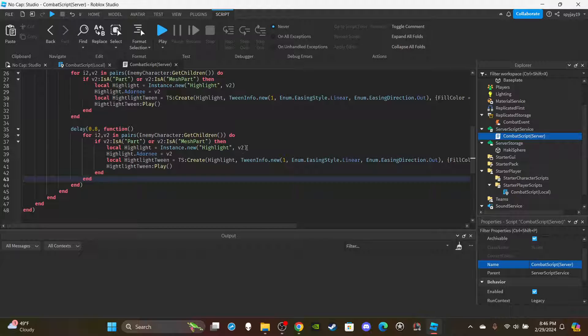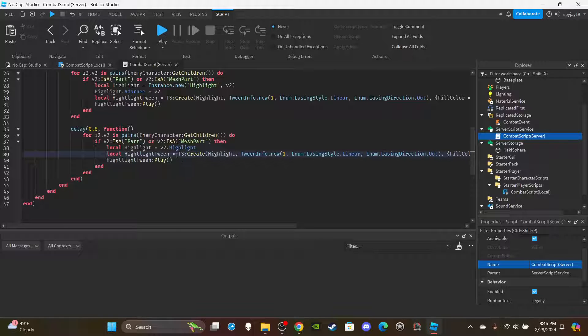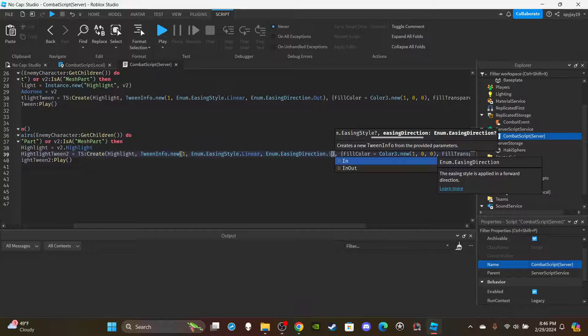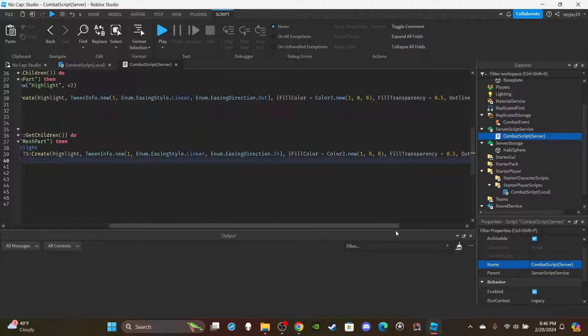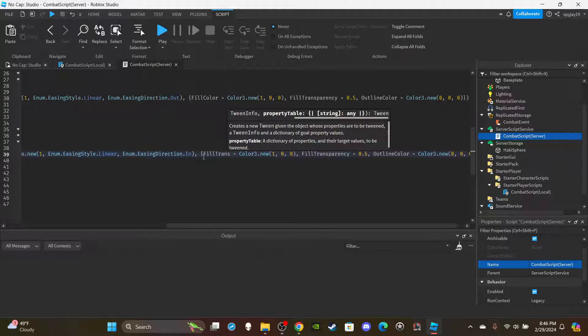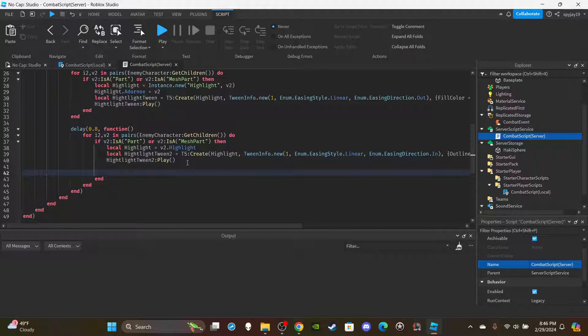For the second highlight tween, change the highlight variable to `v2:FindFirstChild('Highlight')`. Rename it 'highlightTween2'. Change EasingDirection to In. We're just setting FillTransparency to 1 and OutlineTransparency to 1 — making it fade out. Remove the OutlineColor property. Finally, use the Debris service to add the highlight and destroy it after one second once the tween is completed.